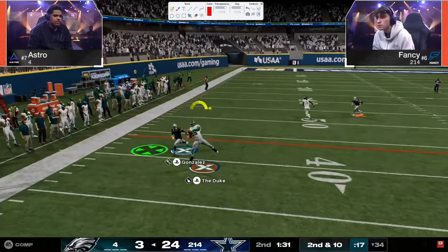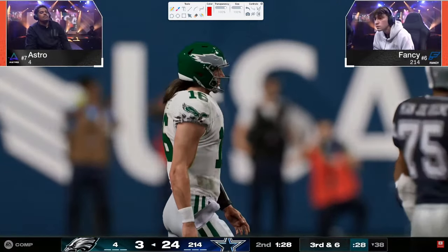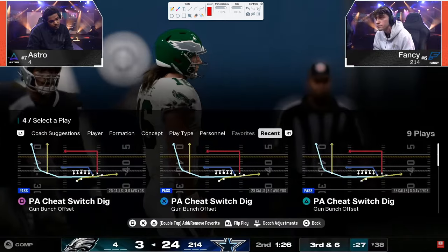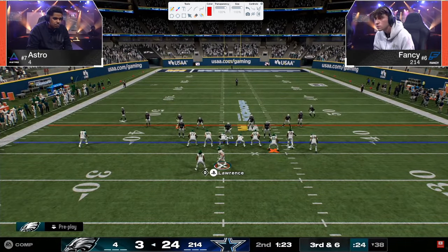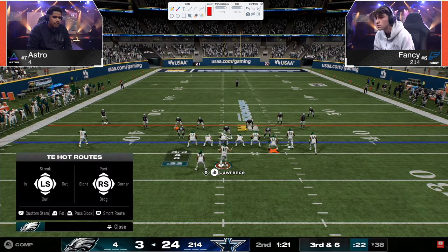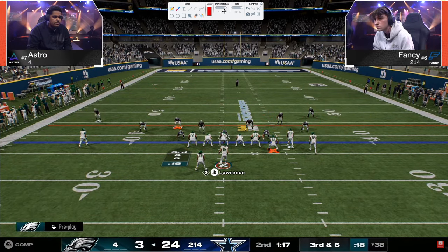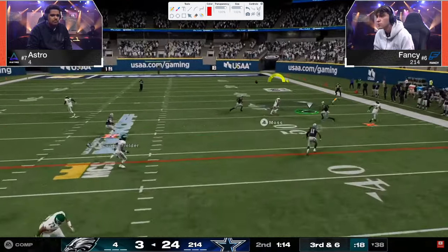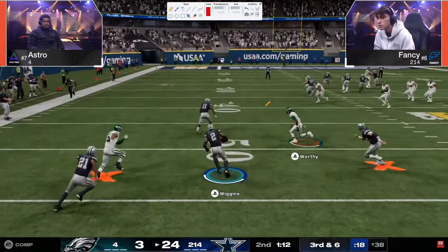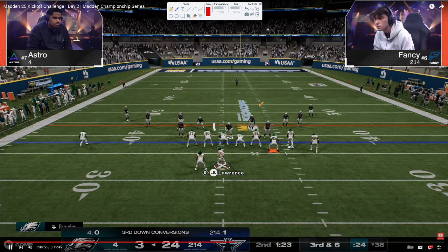That's a soft squat every time. You've got to audible to bunch strong, put this guy on a flat, at least put some stress over here. I don't know why Astro's staying in a bunch so much. But Atlanta doesn't have a bunch strong — that's a big negative for Atlanta. I mean, that's bad. Look at this defense — he's obviously trying to score.